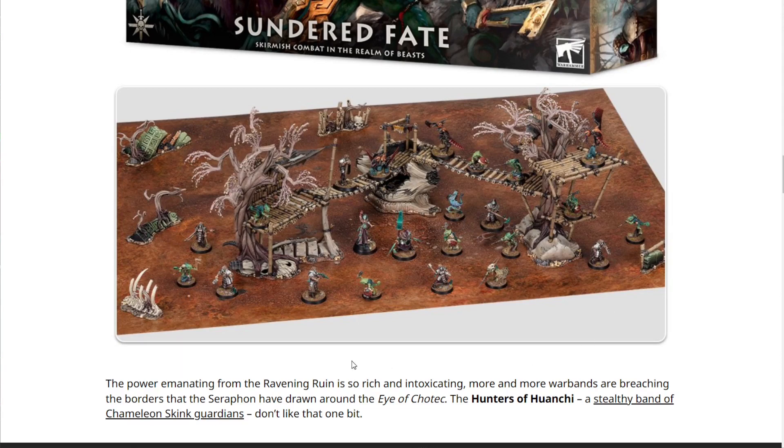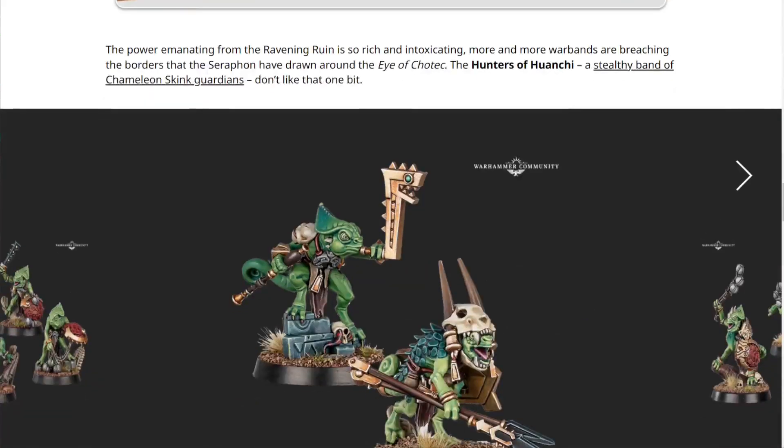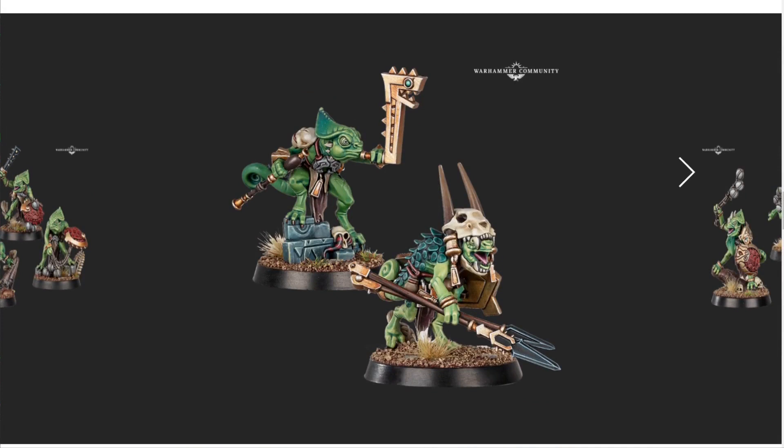There's some similar-looking terrain to what was in the last box set, but not exactly the same — the little barricade sprue is the same but other pieces are different. It's a cool little expansion without too much redundancy in the creepy finger forests. The lore is basically that a grandiose Seraphon temple spaceship crashed to the ground, and that's what's causing all the craziness in the Narwood — a very cool setting.